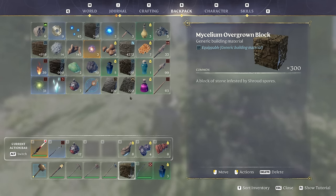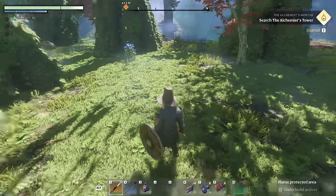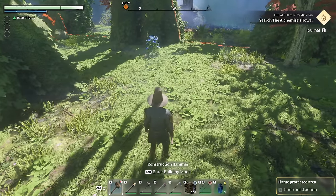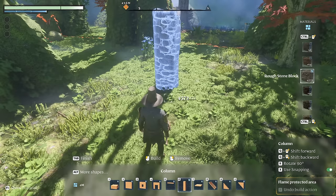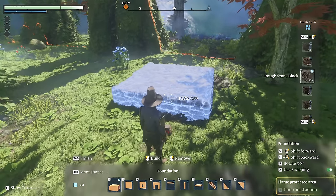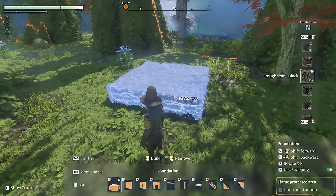These are pretty early game materials so hopefully it'll be fairly easy to get a bunch of them. I just got a bunch in about 10 minutes once you have all the NPCs and everything. This house may have a basement, so I think I'm going to do the foundation with four meter foundation pieces out of stone — it'll actually make it easier to dig a basement underneath it later on.